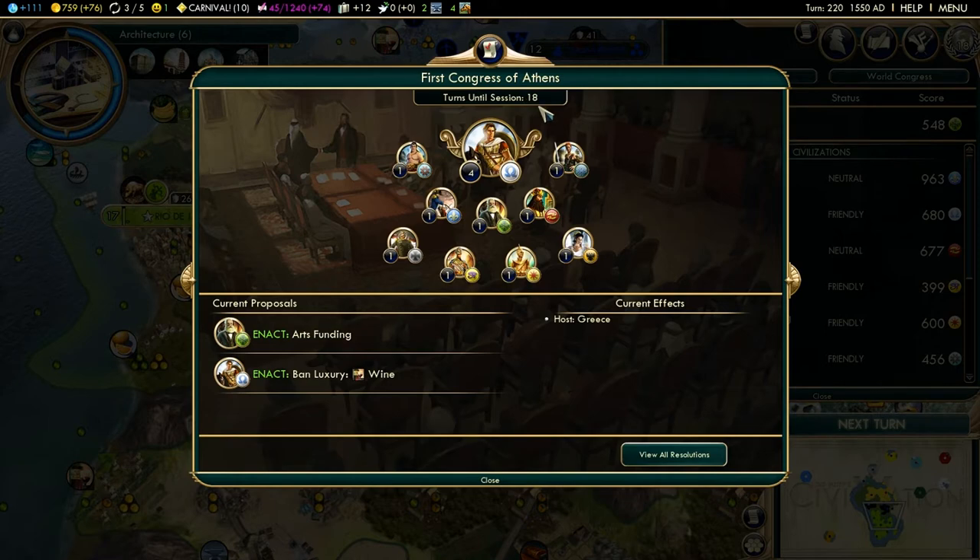In this game here, I'm not the leader, which kind of stinks, but it's the First Congress of Athens. You can have your own personalized thing here — First Congress of, let's say for me, Rio de Janeiro, if I was the leader of the World Congress.